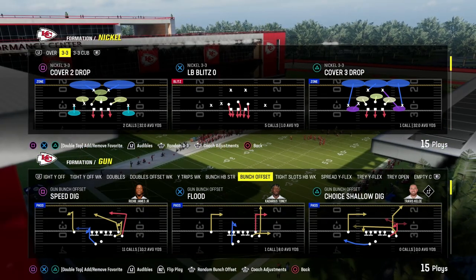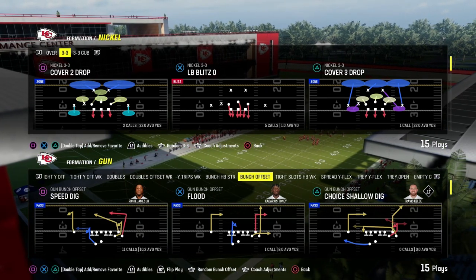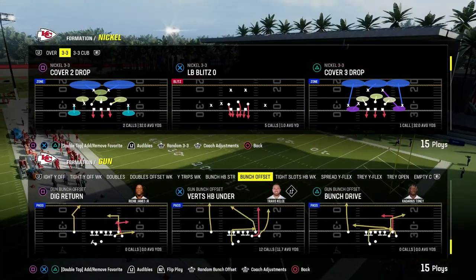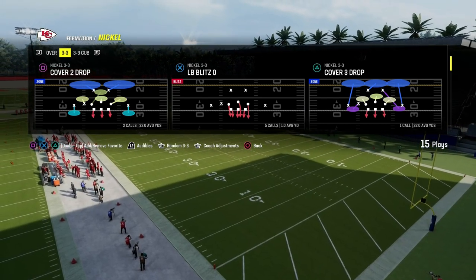LB Blitz 0 is one of the glitchiest blitzes in Madden 24 right now. I'm going to show you how to run it in this video. Very simple setup, and if you can get the muscle memory down, this defense is actually going to be really, really good for you.